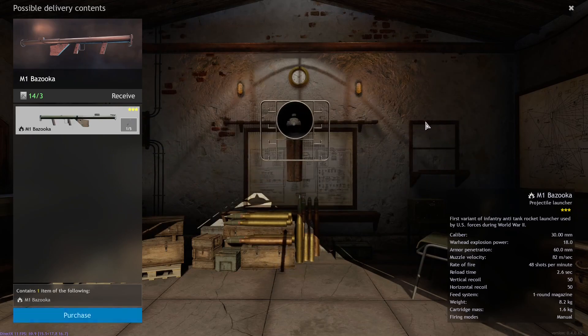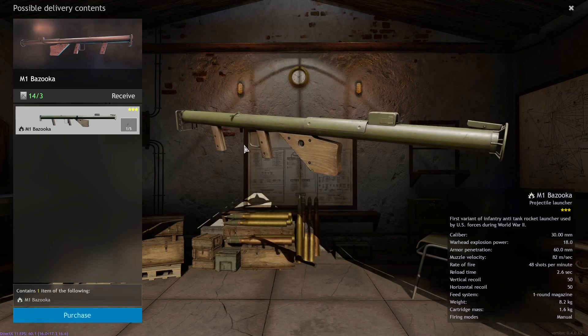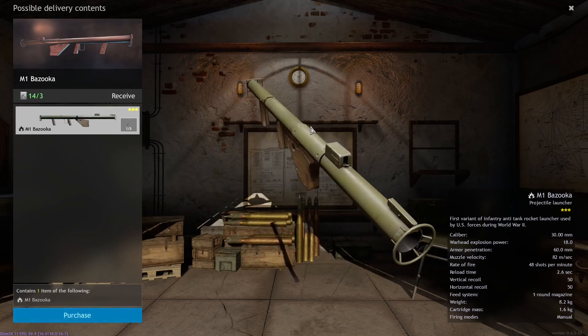Why was this even needed? I could understand if they gave us the M9 at the same time, or maybe made this cheaper. But the problem is it costs three silver orders on both occasions, and it's better to stick with the PIAT to be honest.